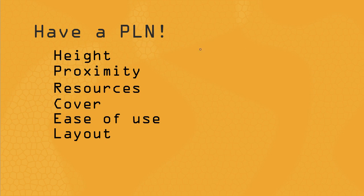So first things first: have a plan. The advantages I've come up with are height, proximity, resources, and cover — which are fairly obvious from the titles — and then ease of use and layout, which are harder to describe. Once I get through the examples I'm hoping you'll understand what I mean. They kind of flow into one another because ease of use is basically a feature of having a specific layout, but I felt forced to include both.